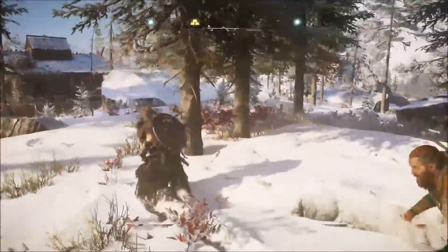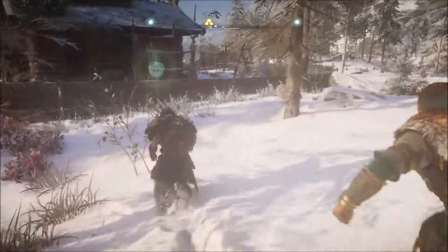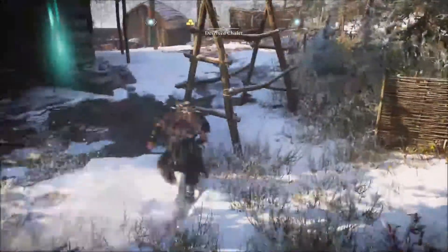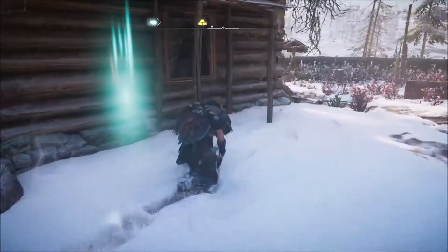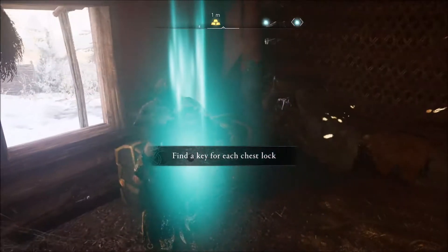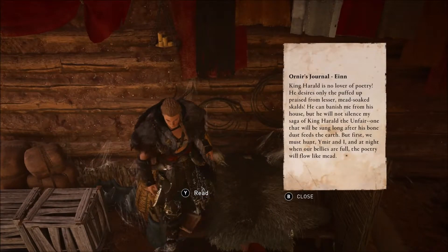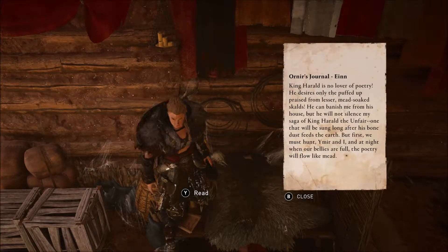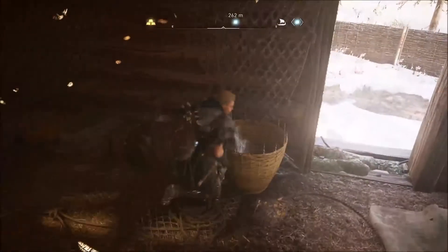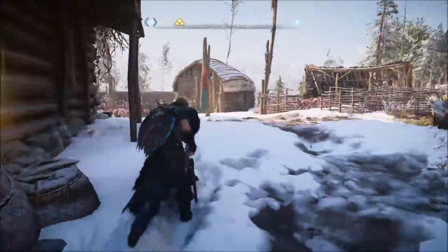We've got a bit of a building over here. Let's have a look. Out of the way, Sigurd. Is it a chalet? Let's have a look. Find a key for each chest lock — so we need to find a key for that. I'm not going to spend all day doing that. That's why it'd give us a clue to the key — doesn't look like it, unless I'm just not reading into it properly. So we can't grab that.